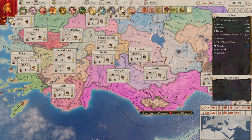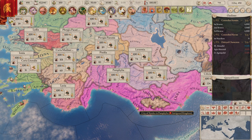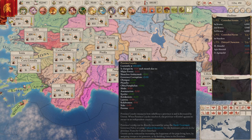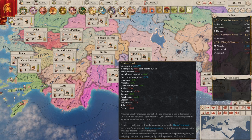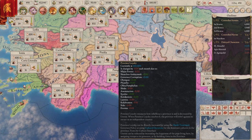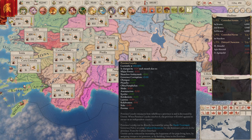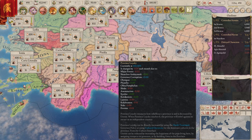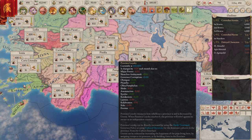Rebellion has been reworked a bit. Provinces can now rebel separately when their province loyalty reaches zero. Neighboring provinces will join in a rebellion if their loyalty reaches zero while a revolt is ongoing. Provinces that rebel will declare their rebellion war using a new offensive war goal that sets their own capital as the target. Subjects can now also declare an independence war against their overlord without incurring a vast penalty.